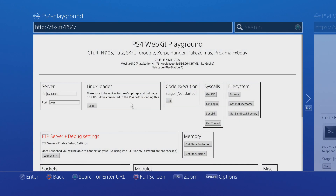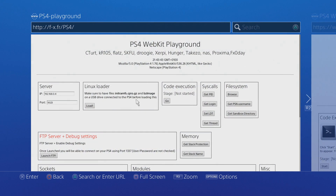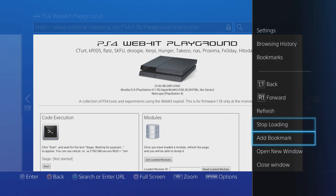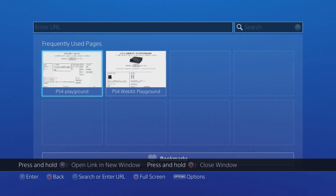Our internet browser is still working and we can still access the WebKit Playground and all of that — obviously that's only on 1.76 because I have the browser patch installed. If you're on another firmware version, the internet browser may not work as it requires you to be signed into PSN. But generally the internet still works — it's just the PlayStation updates that have been blocked.